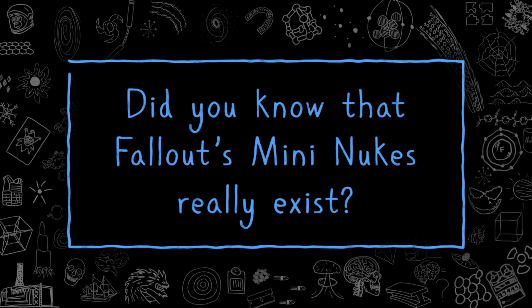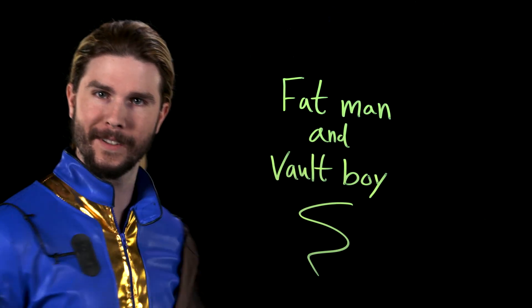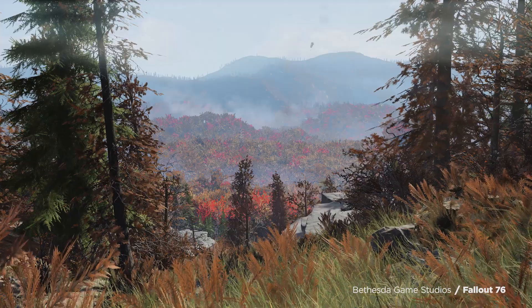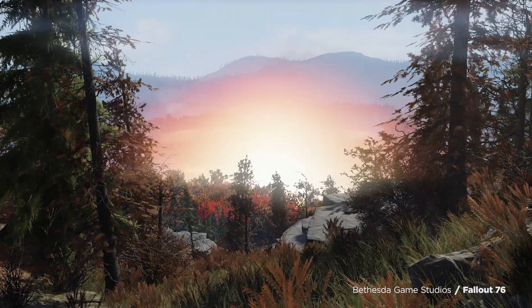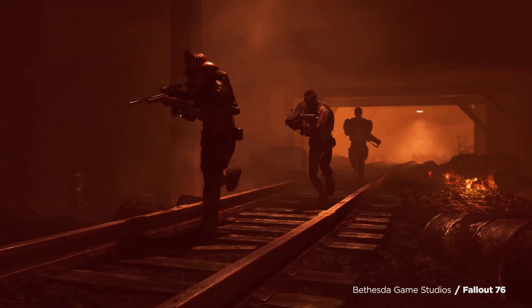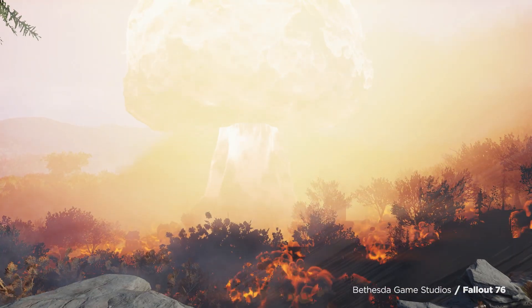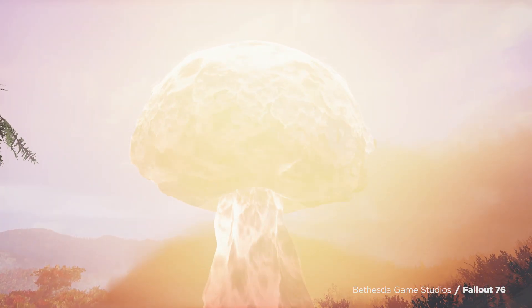Did you know that Fallout's mini-nukes really exist? Nuclear weapons have always been super critical to the Fallout series, but in these games there's perhaps no weapon more famous than the so-called mini-nuke. The size of a football and launched from a shoulder-mounted catapult, there are few armaments more devastating. It's the perfect weapon for a franchise built by the power of the atom, and though it is certainly sci-fi, the concept of a miniaturized nuclear bomb is more feasible than you think.